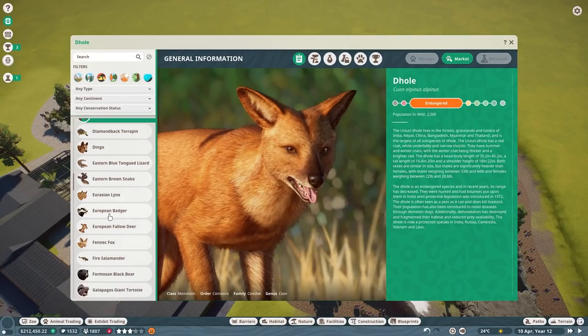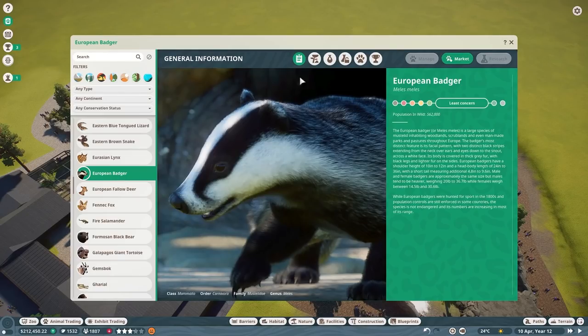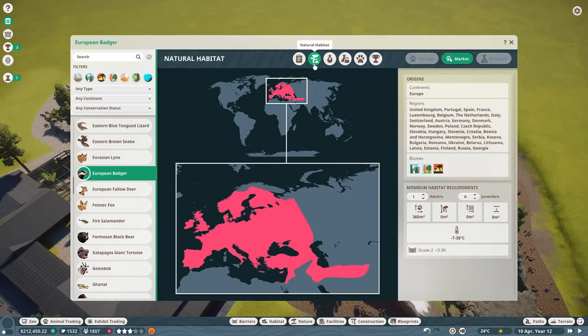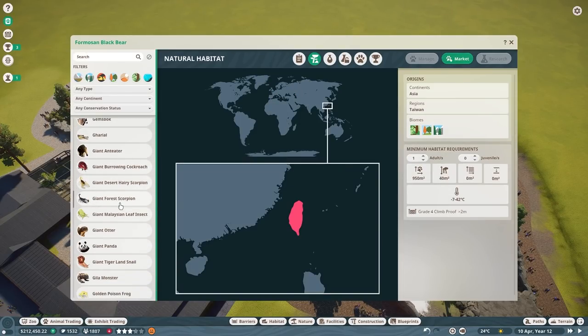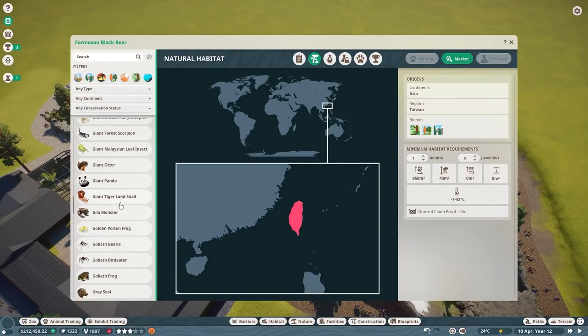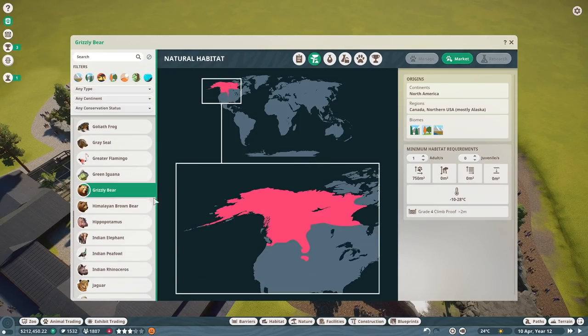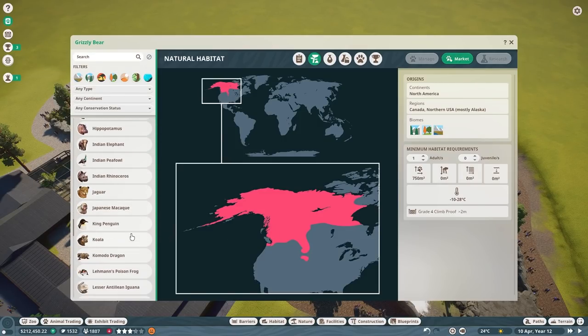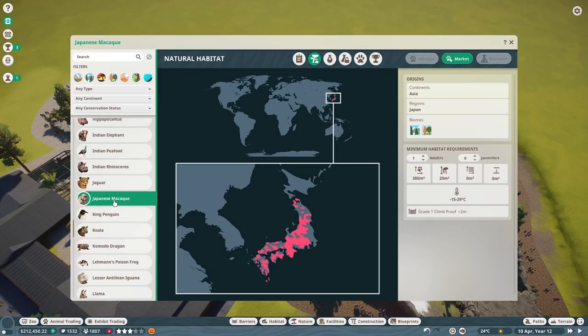I was thinking about the lynx, but I don't want to do another cat. Badger - what if we did badger? Black bear is also a possibility, but the brown bear or grizzly might fit a bit better if we're talking bears. The grizzly would be a bigger habitat though. I honestly don't have any inspiration for a bear habitat. You know what - we could do a Japanese macaque habitat!